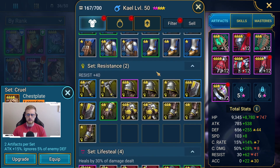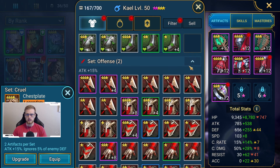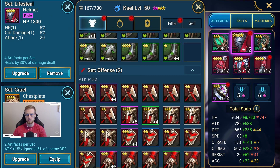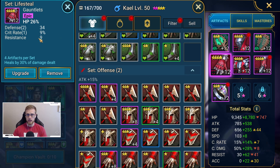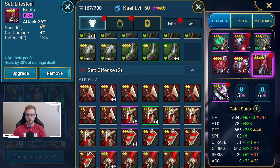Moving away from substats and talking about main stats: all of the top-row artifacts have a specific fixed main stat. Your weapon is always going to have attack, your helmet is always going to have HP, and your shield is always going to have defense. The bottom row can be variable — for example, the gloves I have on have HP percent, the chest piece has resistance, and the boots have attack percent.